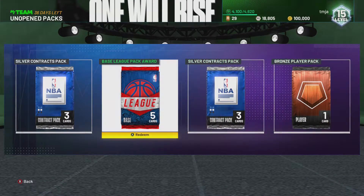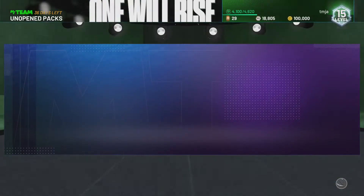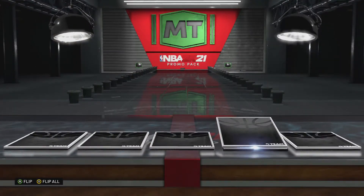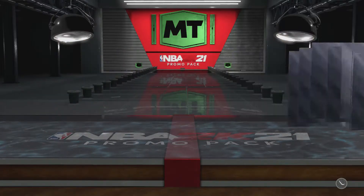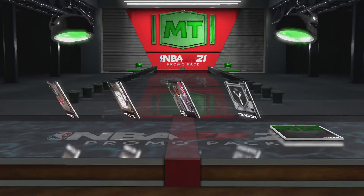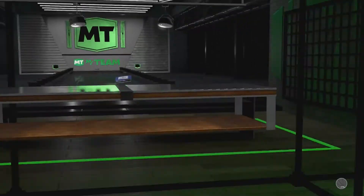We're going to send all that to auctions. Let's do the bronze player pack - we know we're gonna get just one bronze player, nothing too crazy, but I like it because it counts as an original owner card. This MyTeam promo pack is a little exciting - could be any current series card. It's a silver, nothing too good. Next MyTeam promo pack - hopefully an amethyst, though I don't know if you can even get those from these packs. We get an emerald - I'll take that. Another coach Duane Casey and an emerald Al Horford.